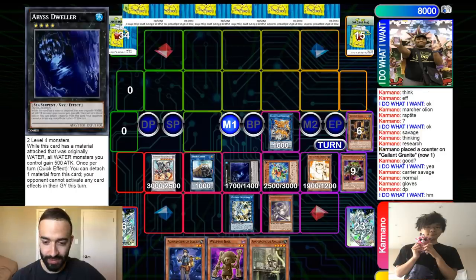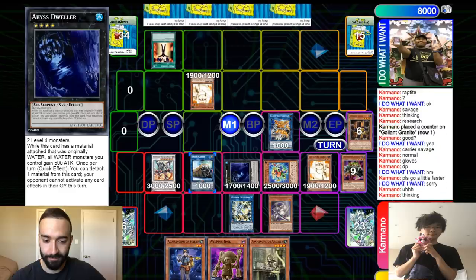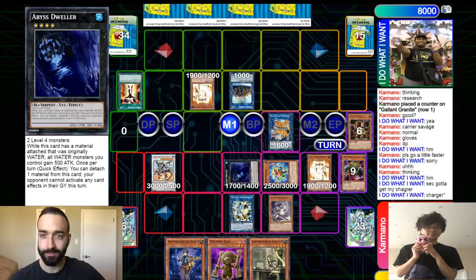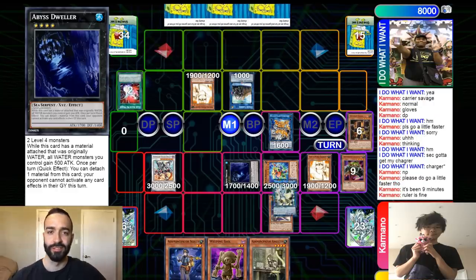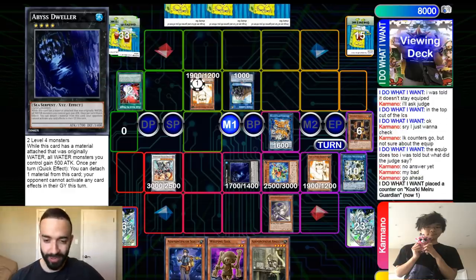One important thing: a lot of people think that if you're putting Savage in attack, you lose to Lightning Storm. But that only makes you lose to Pankertops or getting attacked over. So you want to put it in attack because if they have Ruler and Lightning Storm, they're gonna be able to break it anyway. So you want to reduce the amount of outs that they have. Big brain, Ryan.